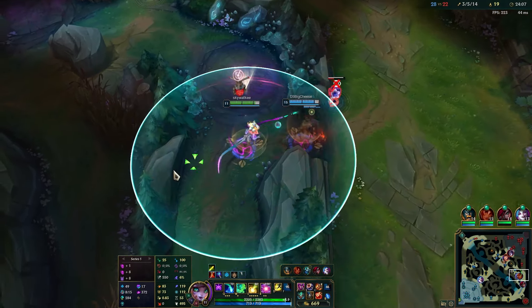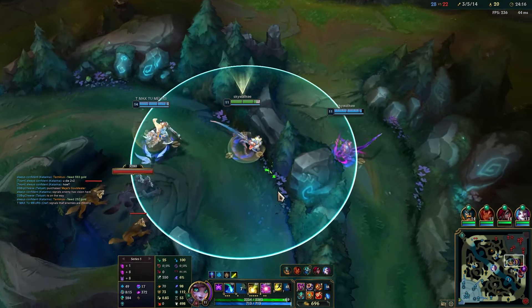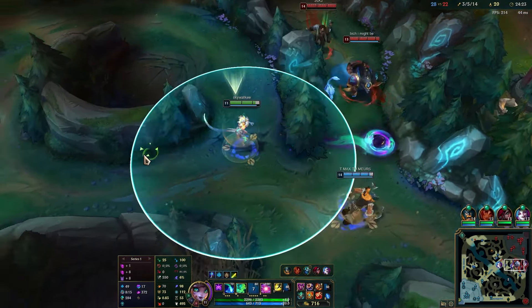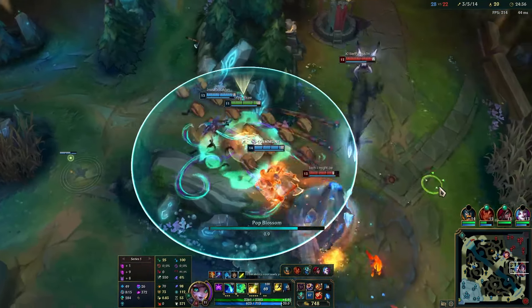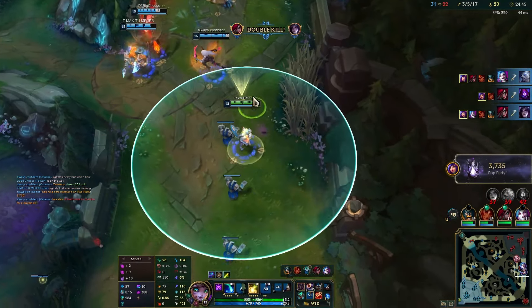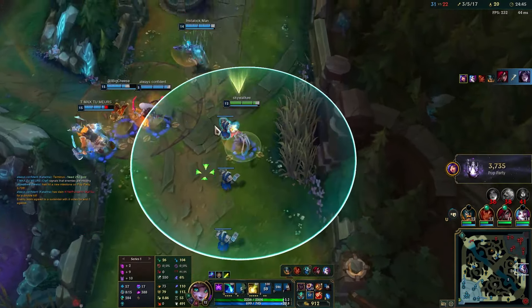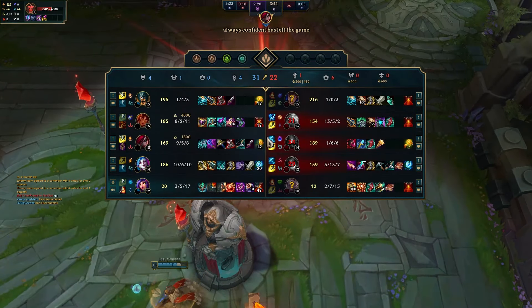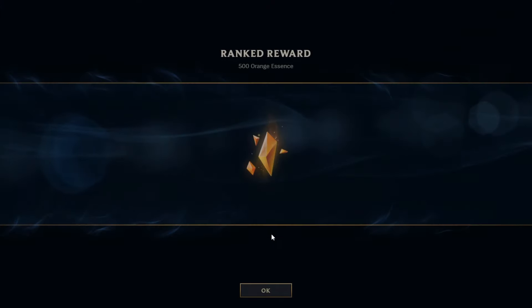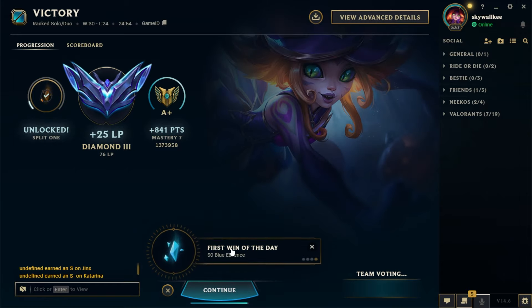Garen is still on mid, this should be with Malzahar and Rakan. There's a Rakan there — alright that works. I faked that I would go on Volibear just so that I actually go on the carry — and this is game. GG — this was the super speedy Neeko, very annoying build.